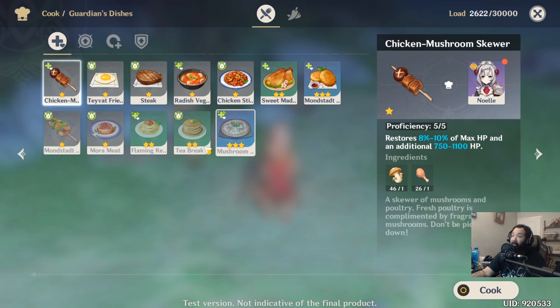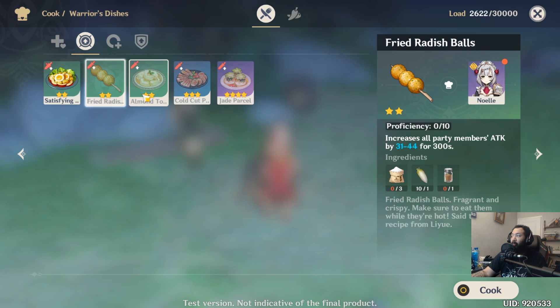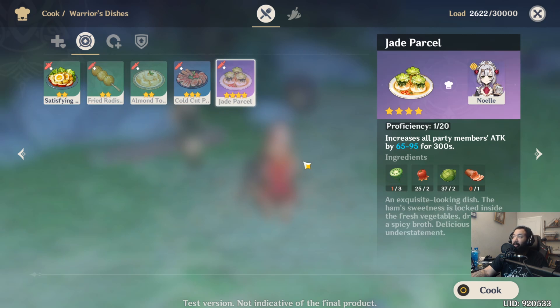Keep in mind the beneficial effects from cooking can be very very good. For example, there's an item that increases your crit rate, and one that increases your attack by 31 to 44 — and that's just a green recipe. They go all the way up to orange. A purple recipe goes from 65 to 95 attack for 300 seconds, so if you're into cooking management, pay attention to the ingredients sold at the cooking shops.